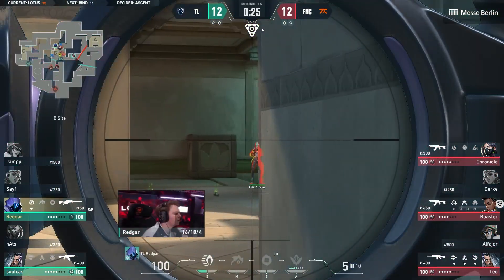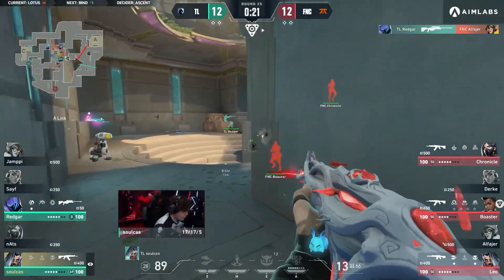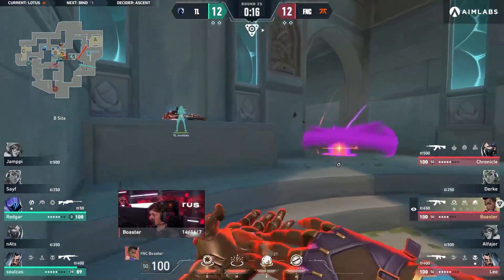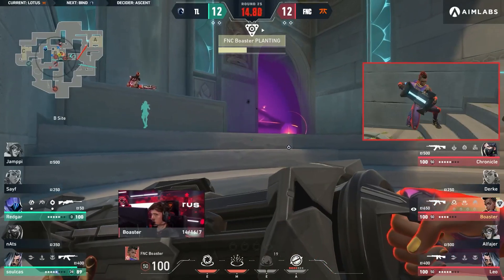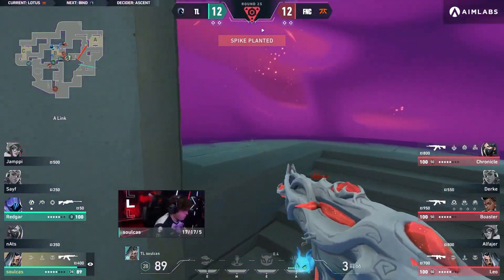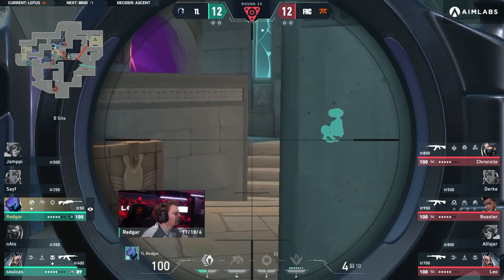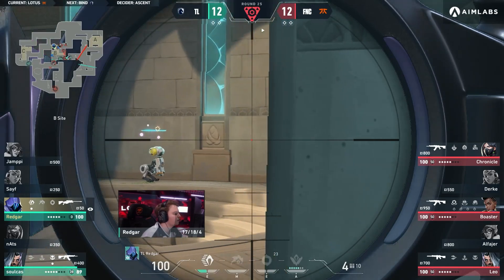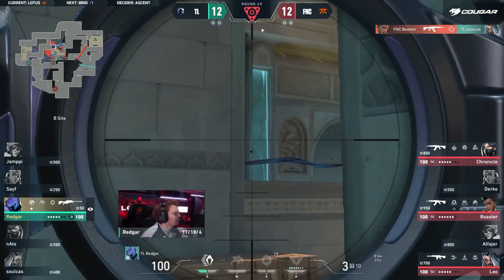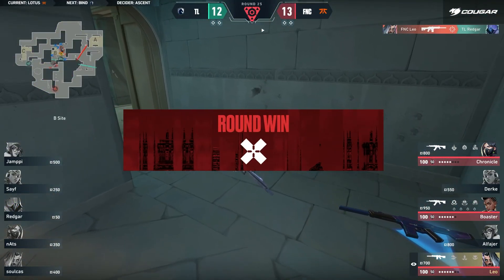They're going to need some heroics on that Liquid side. That's a decent start from Redgar, takes down one. Solkast looking for that fight, but he's found it and given the information over to the other side. 15 seconds left, still no plant. Will eventually come through — Redgar trying but there's just no space to be found. He's gone for the glass cannon on this and he'll be the last man standing, trying to convert this round. Three players to take down and they get him through the smoke. Fnatic show just how many players are here and then get the kill elsewhere.